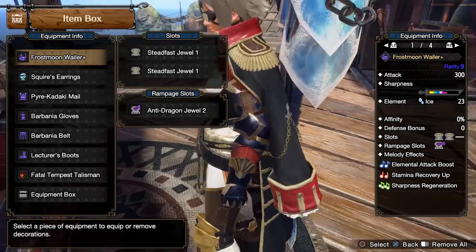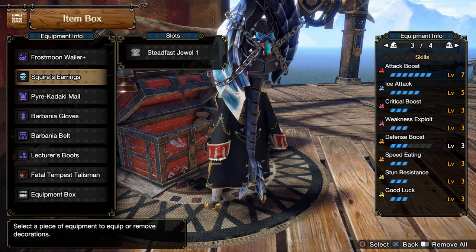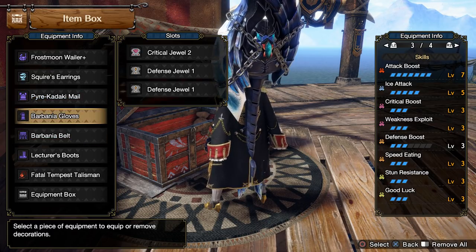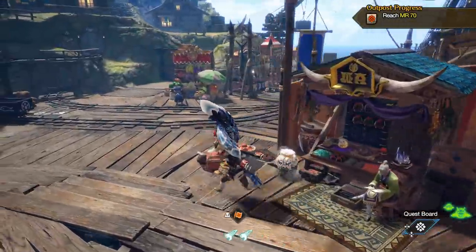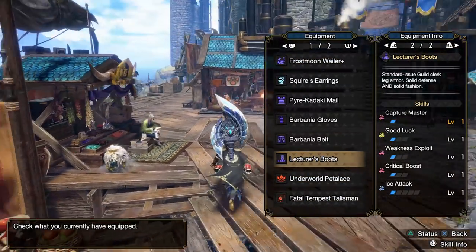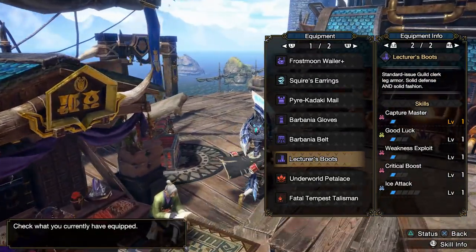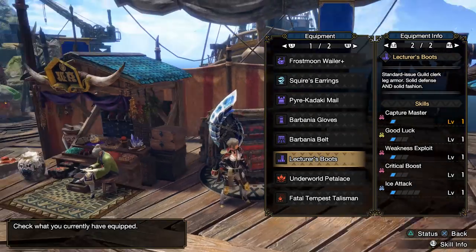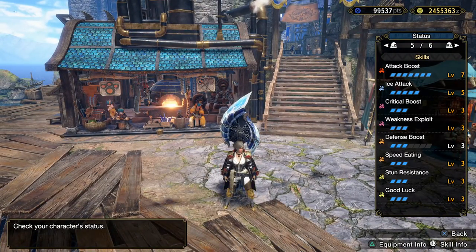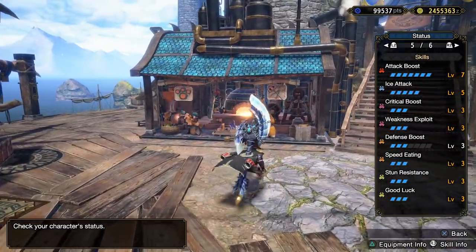Here's a nice mid-MR4 armor set. Squire Earrings come from the Fiorain follower quests. Pyarachnikodacki shows up at some point. Barbania is from backroom deals around MR4. Lecturer Boots might require capturing a monster just after Astalos — you can use Barbania legs instead, which gives an extra point of Capture Master. The idea here is I've boosted my ice a little since we're fighting Astalos, who takes okay ice damage, and some physical hits will crit too.